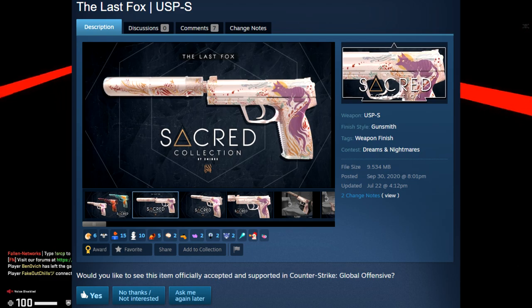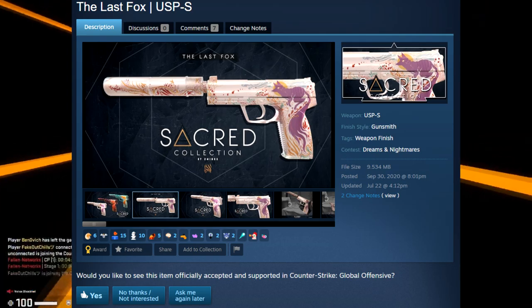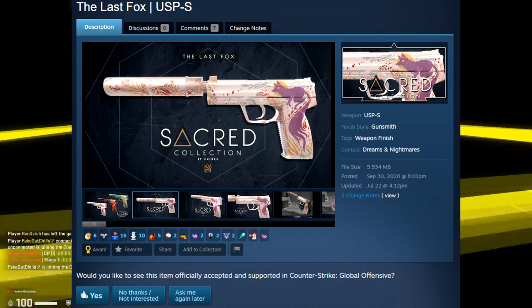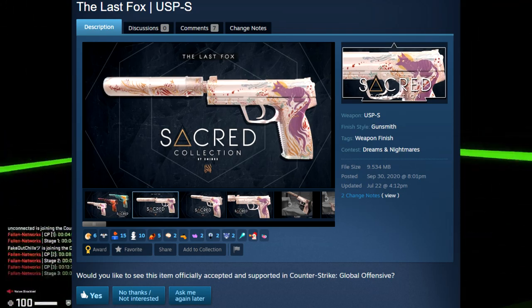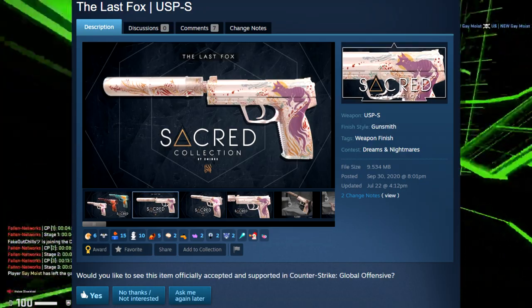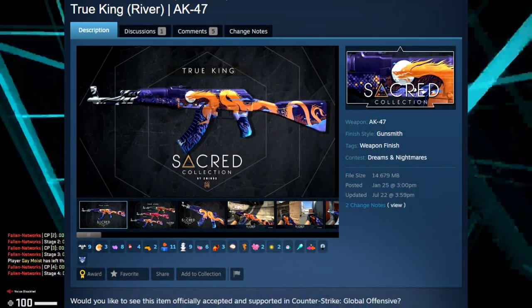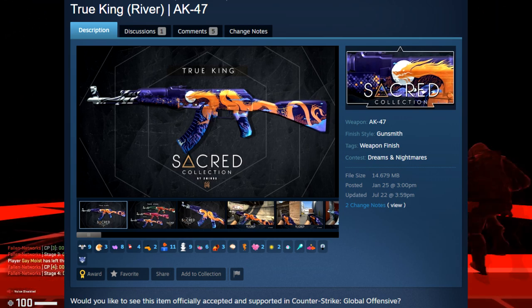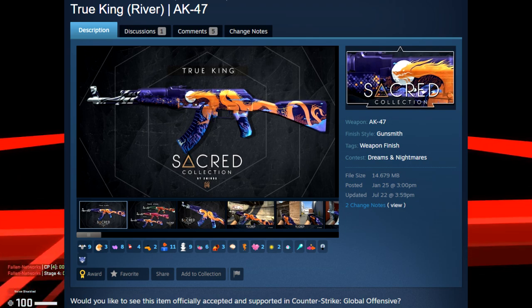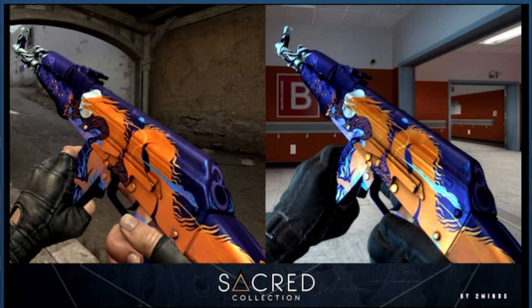Next we have a pretty famed skin creator named Two Minds — you may know him from the AK-47 Empress. One of the cool skins he submitted is the Last Fox USP, which comes in a few different colors. The white version is really unique and would be a cool addition to the game. He also submitted a few different colored AKs called the True Kings — the True King River has a purple and gold design that I think is really cool as well. But I think the USP Last Fox is just a bit more unique in the current skin landscape.